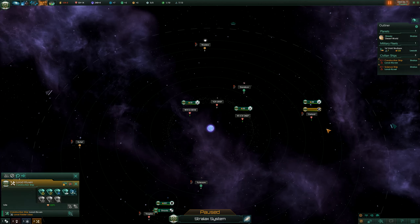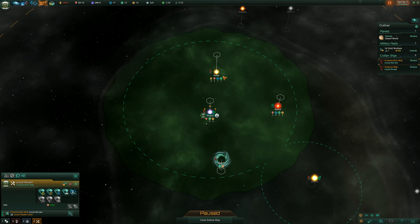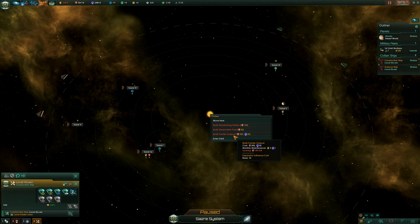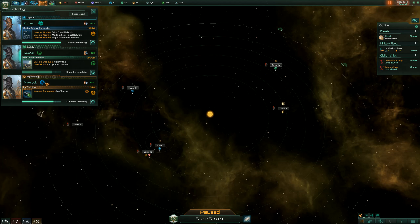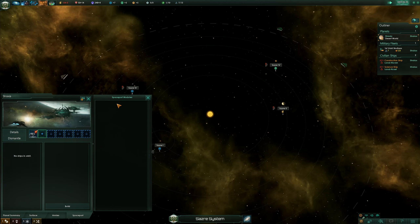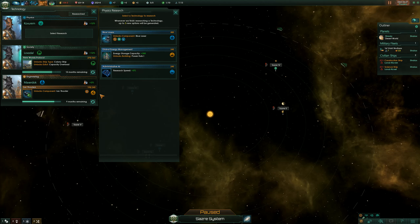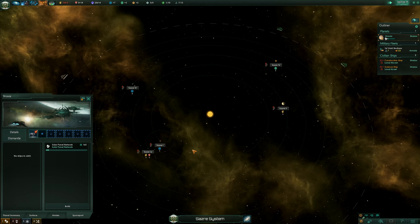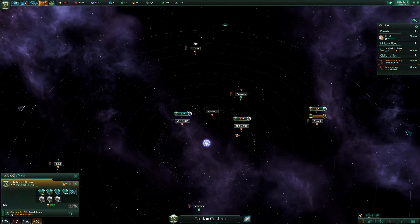We are now in the hole with money, so we need to find some energy. We got some energy in Sazer here. We need 200 minerals and 30 influence to build an outpost there. How is our science doing? We're 16 months away from a colony ship, 10 months away from ion thrusters, and a month away from solar panels. Let's highlight that — the moment we can get solar panels, we'll pop that. New research: research speed 5% — fantastic. We need 75, we got one month before we can do that. There we go — that will offset our negative balance. Beta aliens — nice, fantastic.